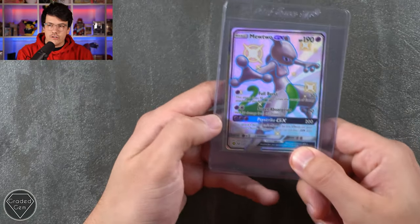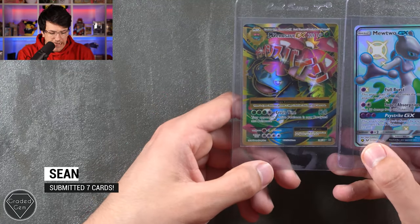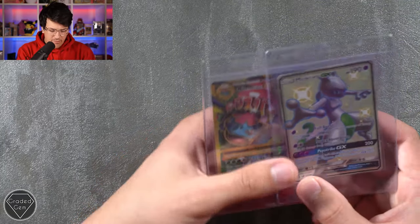Next up we have Sean, who has got two cards: the Mewtwo GX Shiny Vault, as well as the Mega Venusaur EX from Evolutions. Thank you very much for sending those in, Sean.